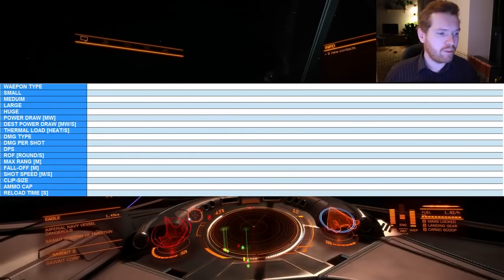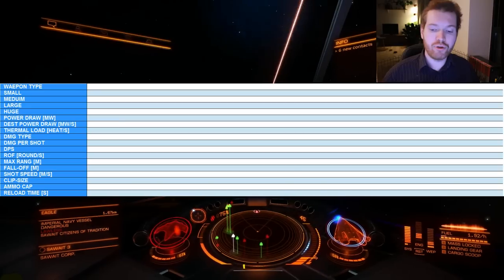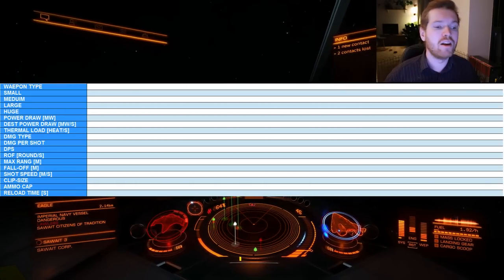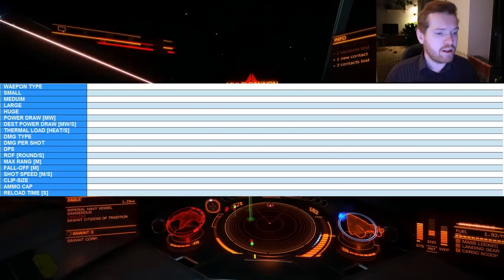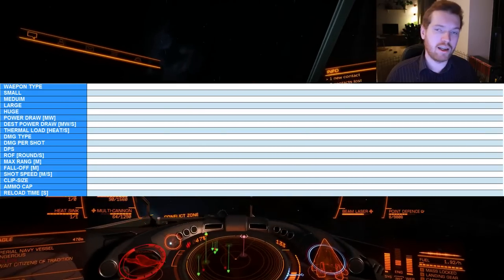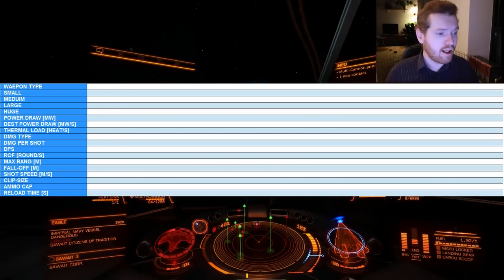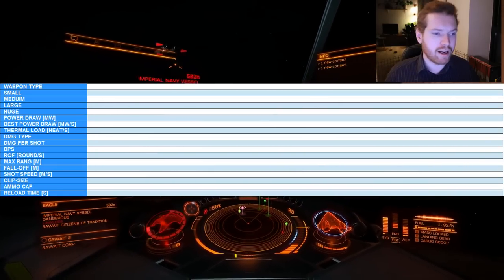Maximum range is the maximum range at which you can use the weapon. The falloff is the range at which the weapon will begin to lose some of its damage due to being outside its optimal range — so if you're further away than the falloff range you'll begin to lose damage. Shot speed is the speed of the projectile. Clip size is the amount of rounds in a magazine. Ammo capacity is the maximum ammo you can carry on your ship. And finally the reload time in seconds — the time it takes to reload a single magazine.